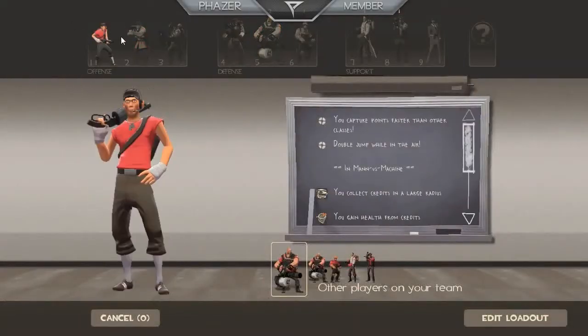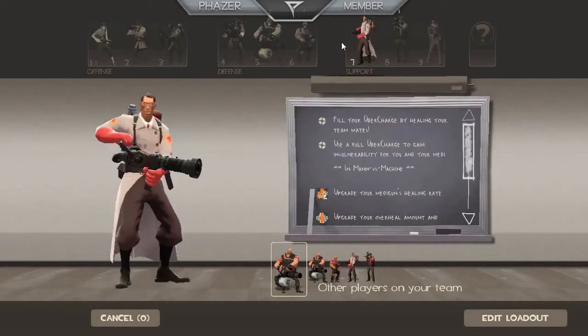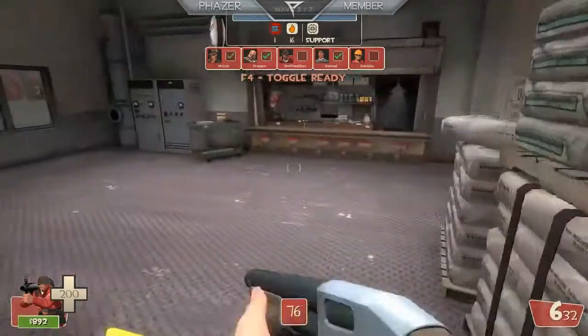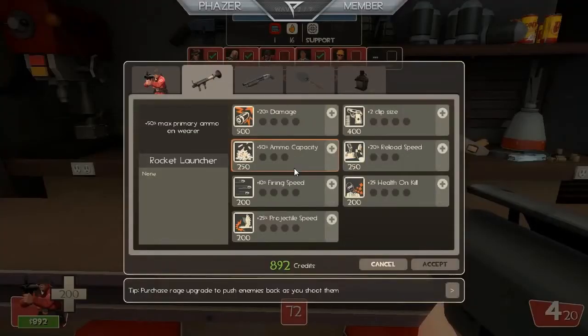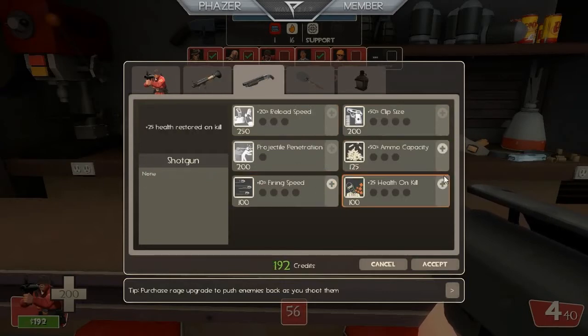I'm going to check out some of the other classes. Feeling like a Soldier — a Soldier sounds pretty good. As far as I'm concerned, the robots actually have every single class in robot form. So basically there are robot Spies, robot Heavies, robot Demomen — everything you would basically expect.